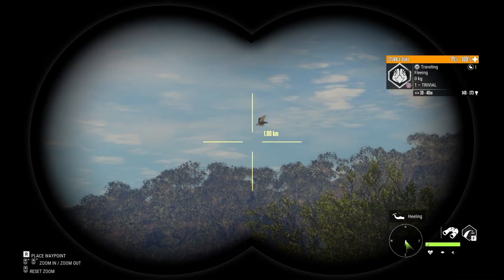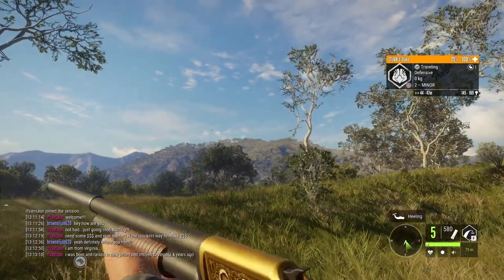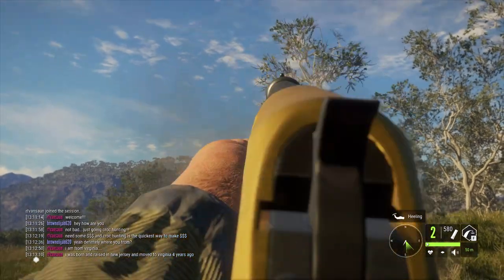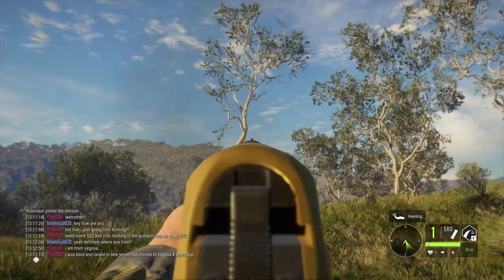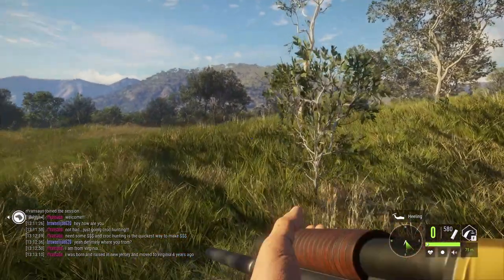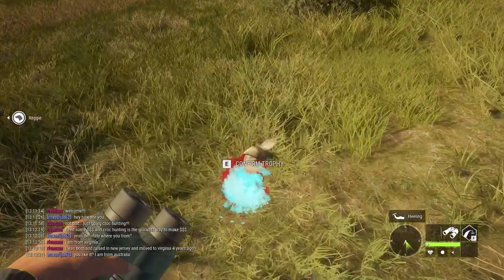Starting off here, we have a couple of stubble quail flying overhead. I'm using the 16-gauge Katsutori. Took a couple shots, but we got that second one in the end. And here's the first one.